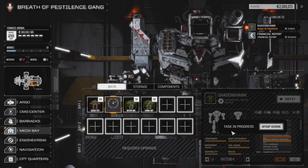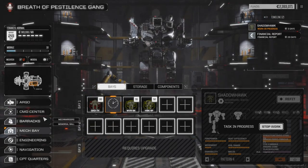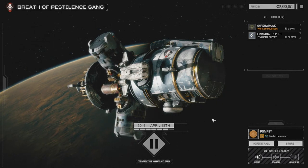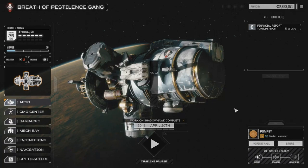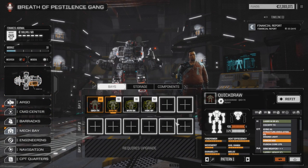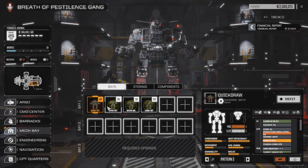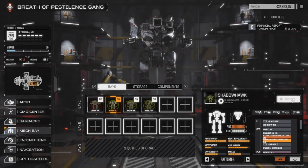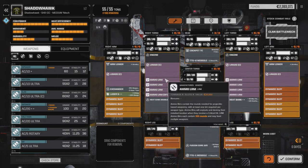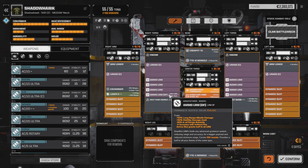We're going to confirm this and wait the three turns to get that up and running. Then I'm going to do an SRM build on it just so we can see what it looks like. Our alpha strike with this guy is 480 with the deadfire ammo in. If the deadfire ammo is out, we're looking at about 320.